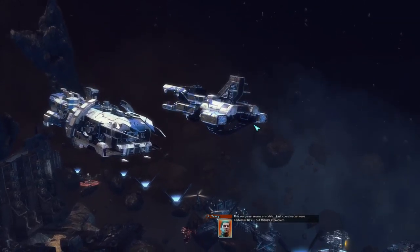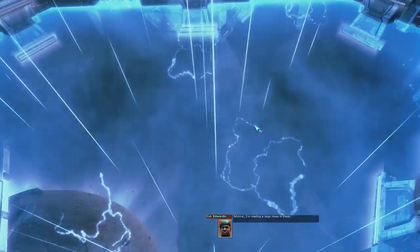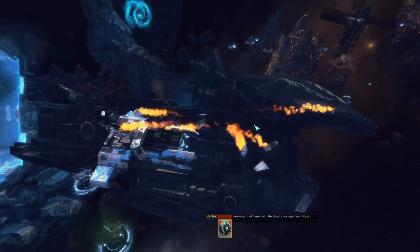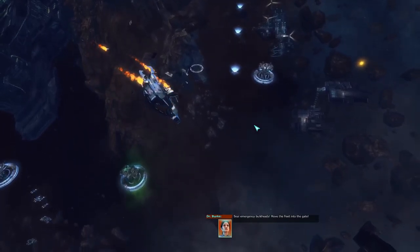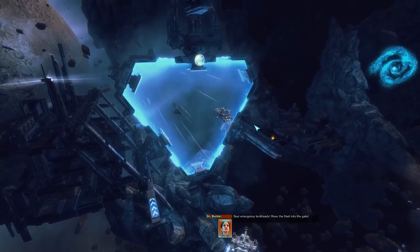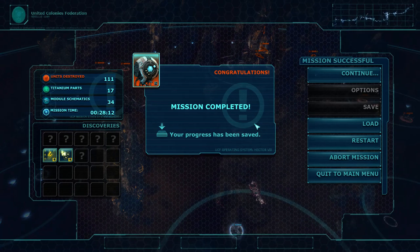It seems unstable — last coordinates were Redwater Bay. But there's a problem. Admiral, they're meeting a large mass in there. Full reverse, everyone grab onto something! Warning: power breach, definite group order is quitting. The Admiral is down and we're advancing into the atmosphere. Seal emergency bulkheads — we're depleted to the gate. Was that the alien ship? Well, I guess we'll figure it out in the next mission.